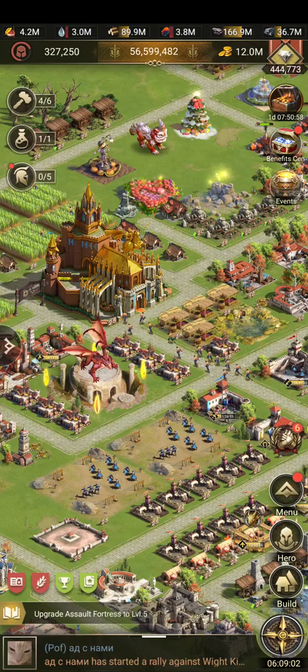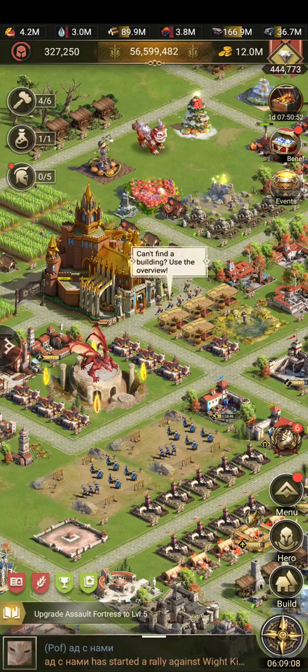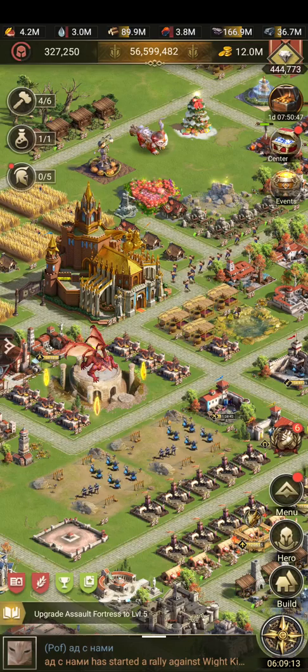Here we are. Our EDEM has started. Some basic information for EDEM: first of all, you need to register for EDEM. You get the first week after the EDEM event starts to register your alliance.